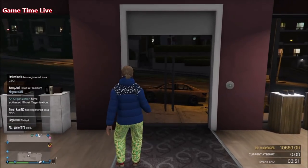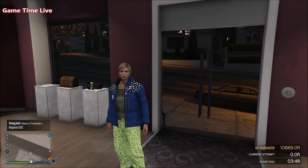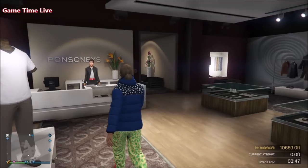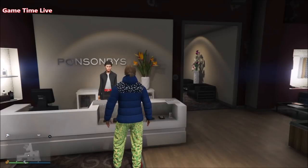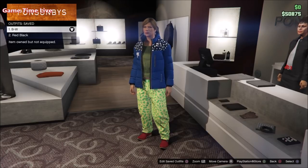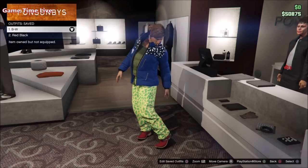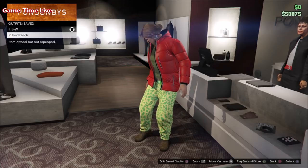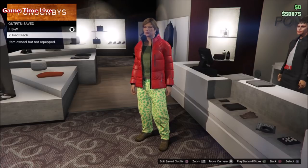Hey everyone, welcome back to this brand new video here on the channel Game Time Life. In this video, as you might have seen on the thumbnail, I'm going to be showing you the components for two super cool male tryhard or free mode outfits. My voice is still a little different because I still have this nasty cold. I'm going to be showing you the components only in this video — we're going to be working with one-slot outfits, which makes it a lot easier if you want to transfer multiple ones.